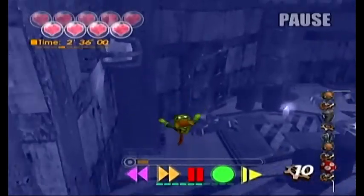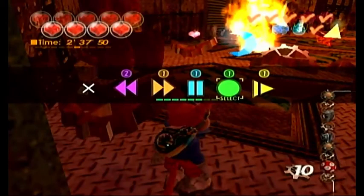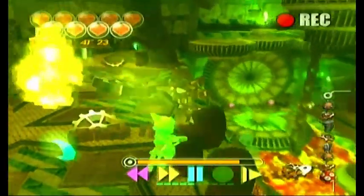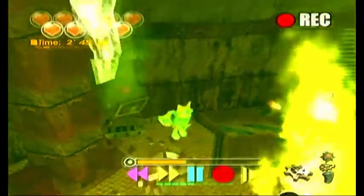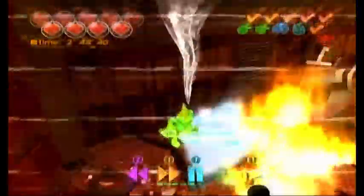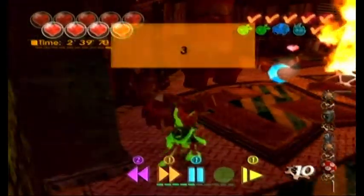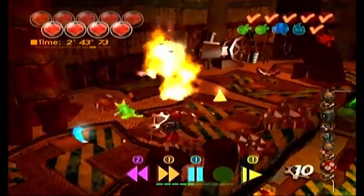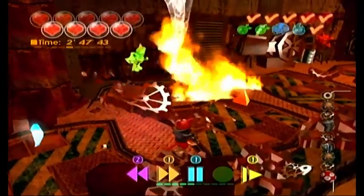We've got a Combustosaur over there and I'm gonna go ahead and use Record for this. These platforms in front of me can actually crumble and you would fall back to the first floor, so be careful of that. I tried to get that Typhoon Dragon but I didn't. Let's have the recording play back and deal some damage on the Combustosaur. I really should have got that Typhoon Dragon, but unfortunately I didn't.